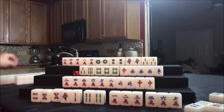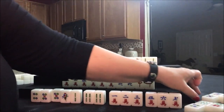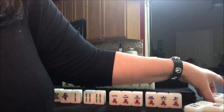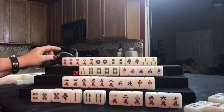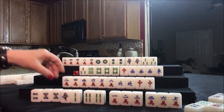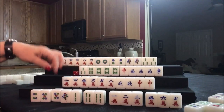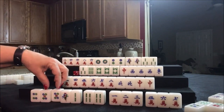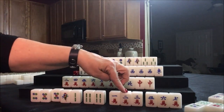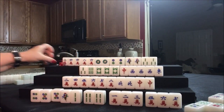Nobody can take a five dot. We're not going to pong it because we're really one away from all chow here. If we ponged, we only have one, two — we gave up a pair for all chow. So we need to stay put. Let's go ahead and draw for north.